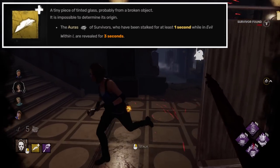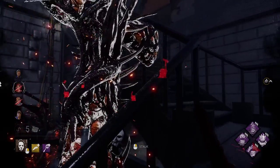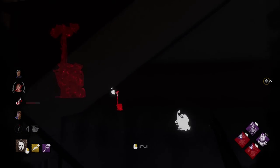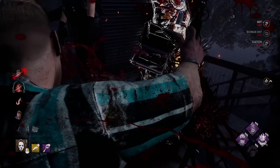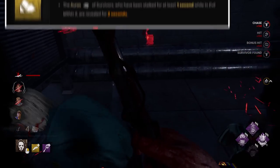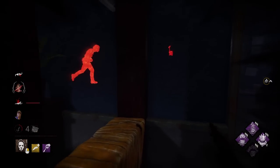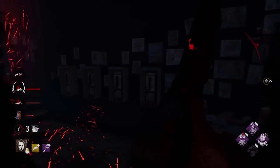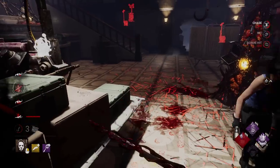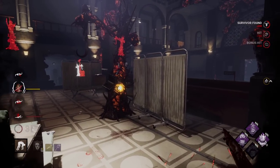Myers — Glass Fragment. It only works in Evil Within 1. There is no reason this addon should ever exist. The only use it has is with Scratched Mirror, but you would have to sacrifice Boyfriend's Memo for it, and the only positive thing it gives is aura reading for 3 seconds extra when you physically see a survivor — not when you stalk through walls. So Boyfriend's Memo is still the better option. This addon is completely worthless, and the thing that hurts it most is that it is very similar to another addon that is amazing — the Reflective Fragment — so new or inexperienced players could equip the wrong one by mistake. Myers addons are almost all useless, and this specific one has way too many problems compared to the rest.